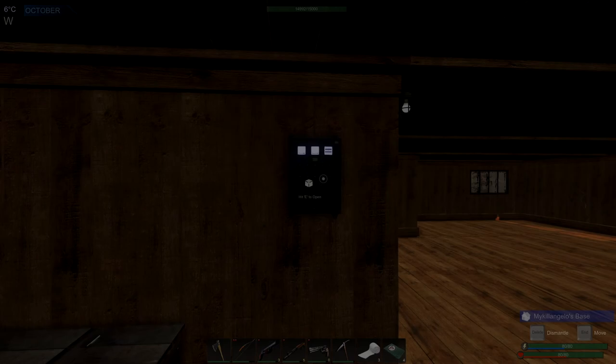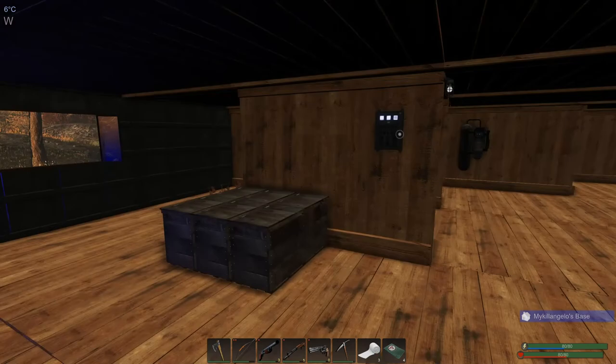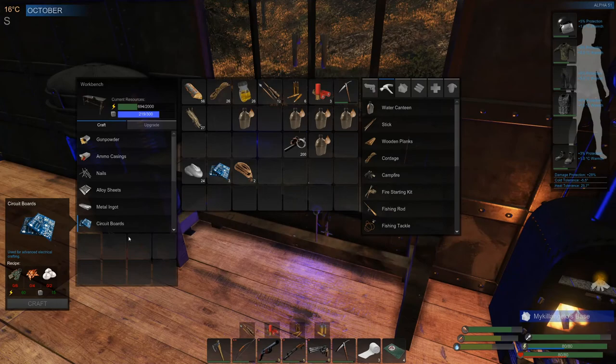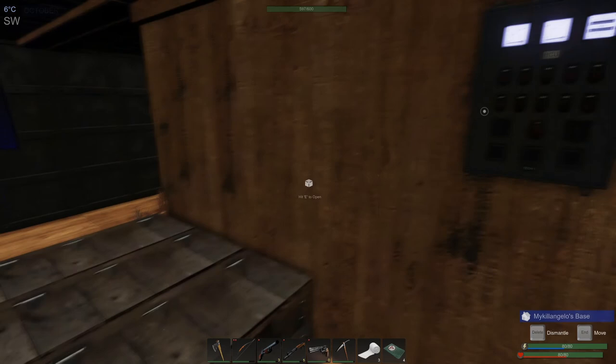Hello everyone, welcome back to Subsistence. Today we're going to get the end of the wind turbine put in and probably work our way towards getting a solar panel also. There may be some upgrades — I need two metal ingots for one thing. Right now I'm going to make the wind turbine, put it in quick, and then while we're farming for stuff we'll let the power and the mass grow so we can put more down.